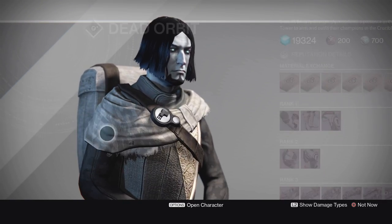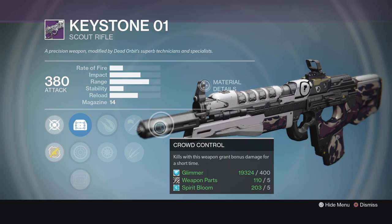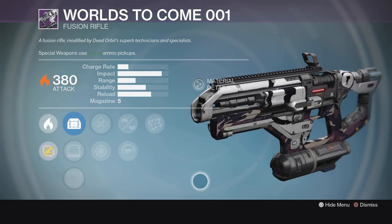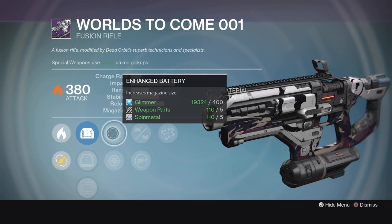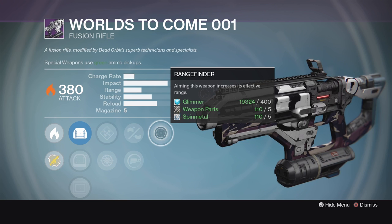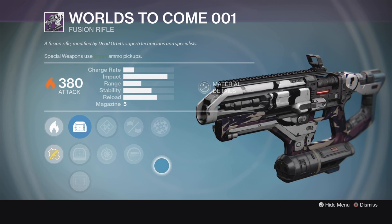Next up, we have another good roll on the Keystone. This thing almost never fails to disappoint at this point. Crowd Control, Small Bore, and Explosive Rounds — I think this thing could be good in PvE definitely, and PvP maybe. Definitely worth at least taking a look at. And then we have a Fusion Rifle, Worlds to Come. This is one of those really high-impact Fusion Rifles, and it's got Range Finder and Small Bore on it to increase the range and stability. Then we have a choice between Enhanced Battery and Snapshot, as well as that Reflex Sight. I like the look of this thing — it all depends on what range those bolts are going to really do damage at and how reliable it is. We'll be checking this one out in the Crucible as well.